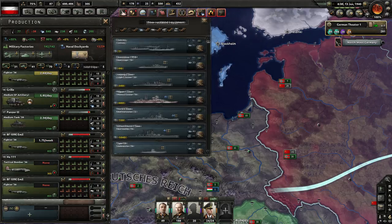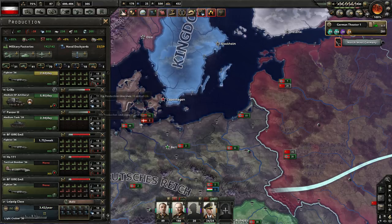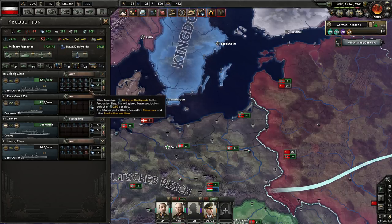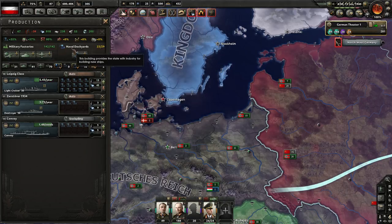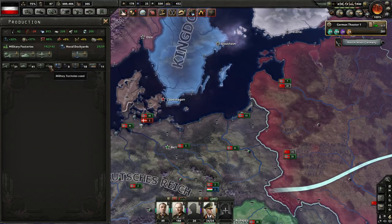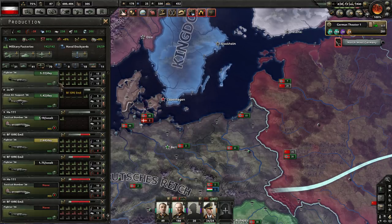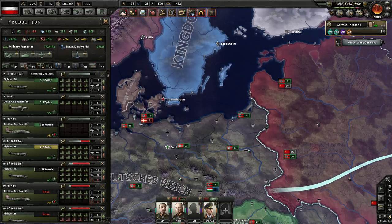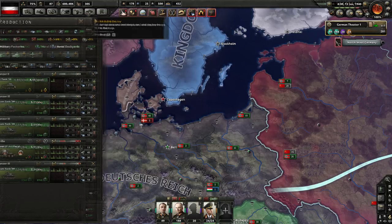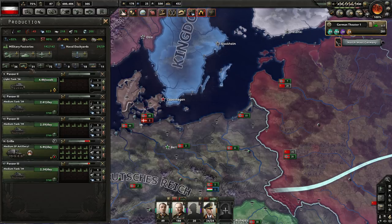We do not need this many convoys now. Let's get light cruisers — oh, we're already building light cruisers. Let's get subs. Take the convoys off. We're building a lot of fighters, which is good. Tanks — a really decent supply of tanks. Again, we don't need this many tanks; we have a lot right now. So that'll help out. We're probably going to want to put some more guns on these as well.